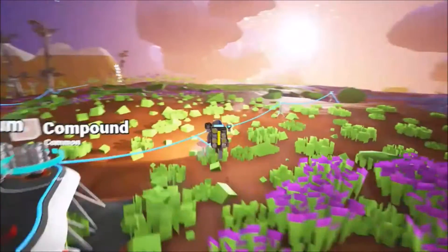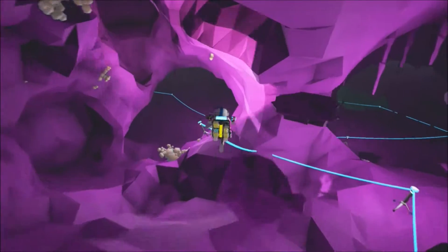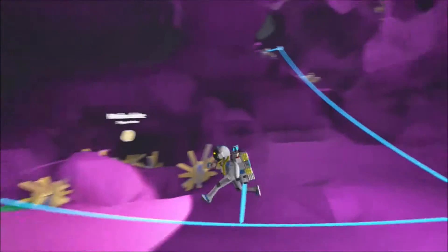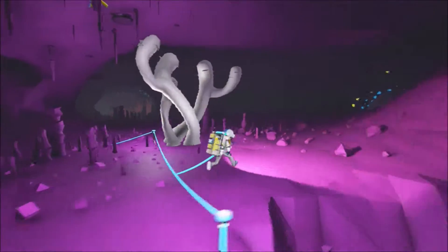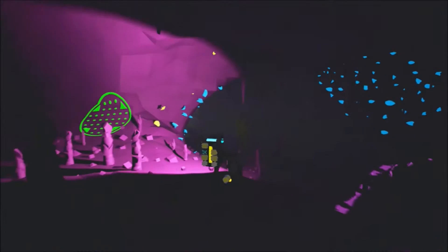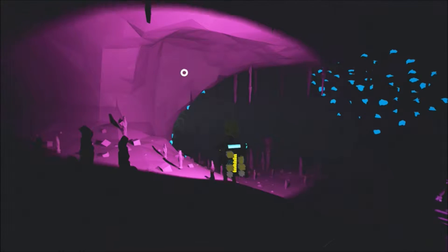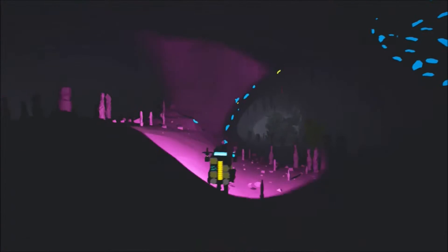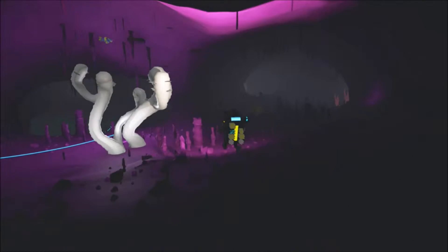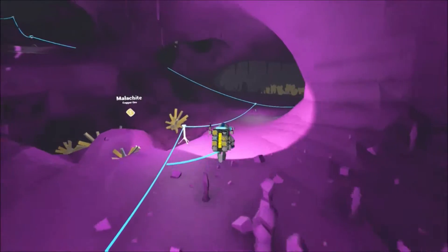The third, and least efficient, way to get power is to go mining — finding pre-made caves and finding little chunks of yellow specks of light along the wall. Mining these with the terrain tool will give you power, and they're normally found alongside the blue nodes, which is oxygen, so you can get a little bit of oxygen and power at the same time. I can't find a lot right here as I've probably already mined it all, but the stuff in these caves does regenerate over time.